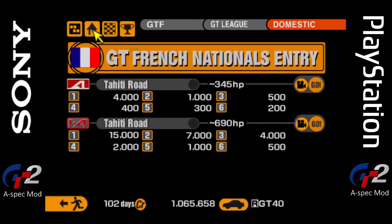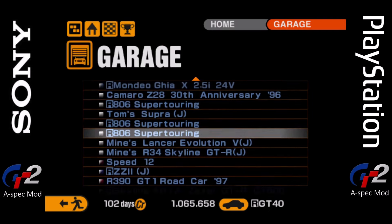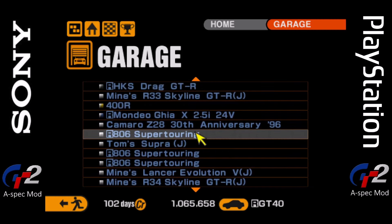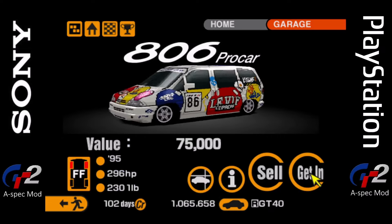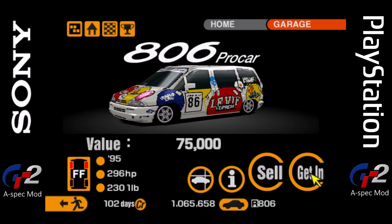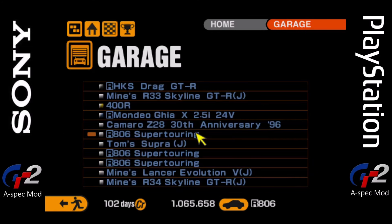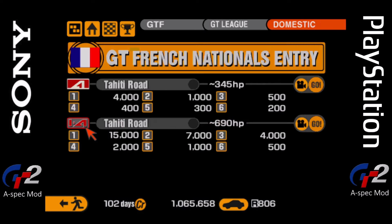For the first event, Tahiti Road, we have just the vehicle for that — one that we acquired very recently. The Peugeot 806. So this was an old touring car? I didn't even know this existed. A pro car — yeah, this has 296 horsepower. I don't believe you can tune it up, but we'll find out. I'm sure I tested it and I don't think you can, but we'll lead with this car in the first race.